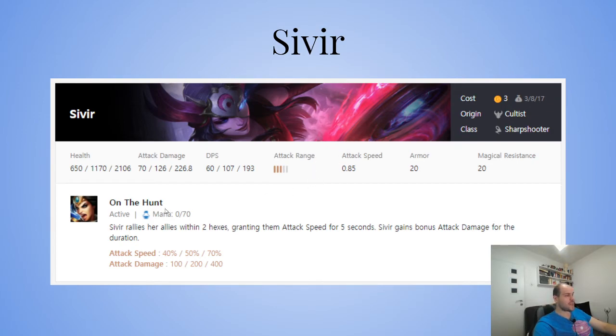Sivir rallies her allies within two hexes, granting them attack speed for five seconds; Sivir gains bonus attack damage for the duration. Sivir is essentially a Ziggs — a little bit stronger. Is that worth it for your whole team? I would say so in certain comps.